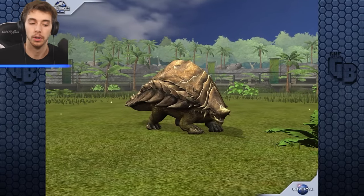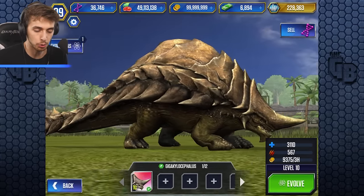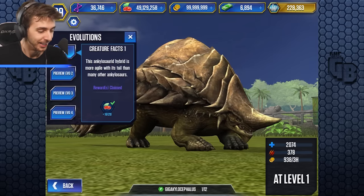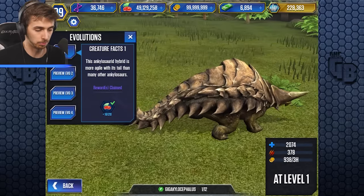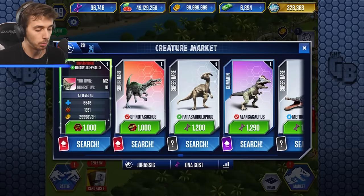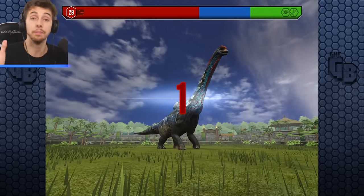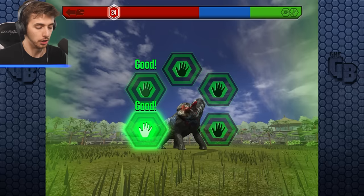I wish this could be the first ever carnivore-herbivore hybrid. It looks like a herbivore but it's got huge incisor-like teeth sticking out of its jaw, above its lip and everything. The description says this ankylosaurid hybrid is more agile with its tail than many other ankylosaurids - I don't know how, looking at it, it looks just as cumbersome as all others in its family. To get another one we need 1,000 super DNA.